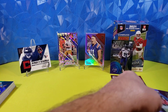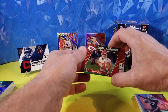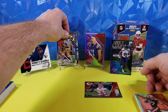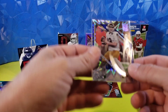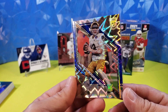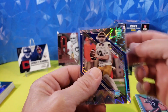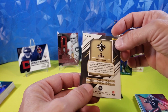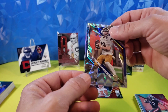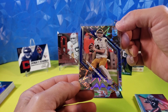Pretty nice mem card in addition to our DK Dual Threats Travis Kelce — very cool. But the Ian Book, probably the star of the show. Sweet looking parallel — love the explosion. Ian Book for the Saints. You never know with what they've got going on at quarterback right now — you very well could see Ian Book this year. So I'm going to hang on to this just in case.